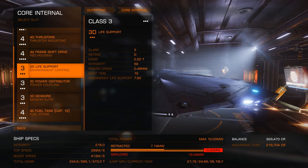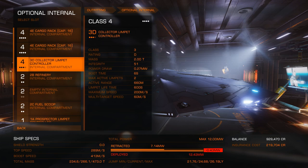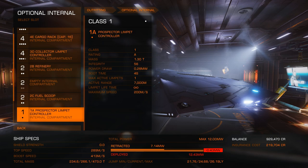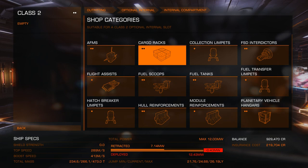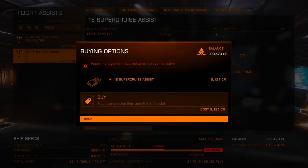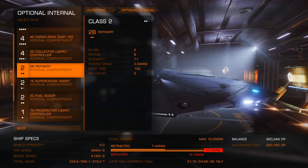Generally the lower the letter the better the module, but there are some nuances to that. Sometimes you actually want to go for a D grade instead of a B grade — it just depends on what you need and you might have to Google around and do some experimentation. In terms of optional compartments, we have two cargo racks with a capacity of 16 each, a collector limpet, a refinery, and a prospector limpet. I also added a fuel scoop and a supercruise assist.